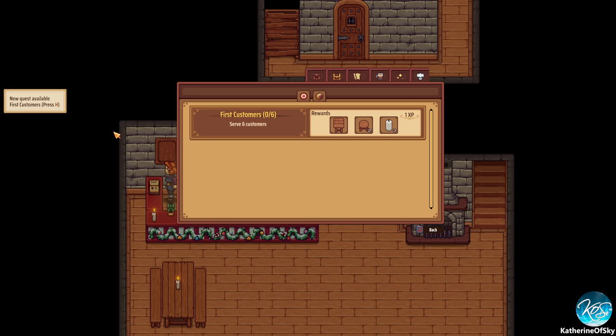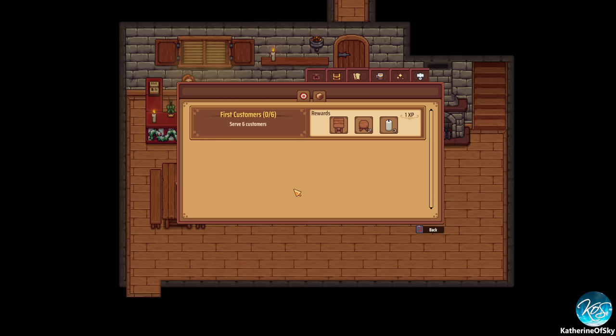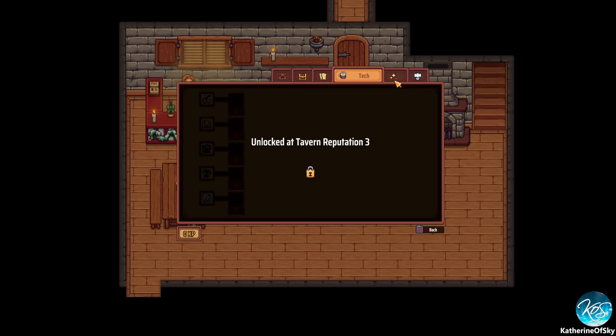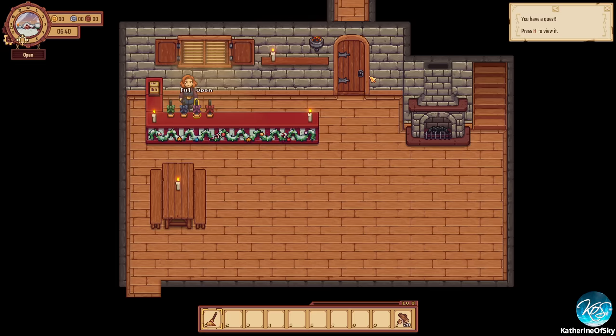Let's press O to open the tavern. We have a new quest: 'First customers — serve six people.' So we get these free things. Current orders. And here we have some other stuff — upgrades, recipe book. Oh, we can make porridge. It's a bucket with water. Sounds beautiful.